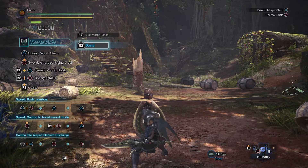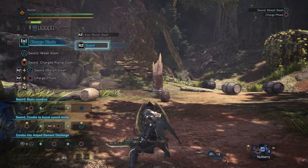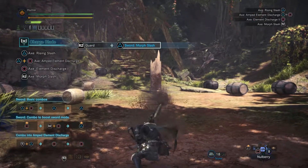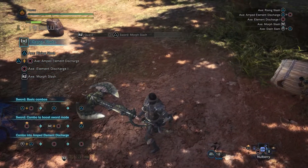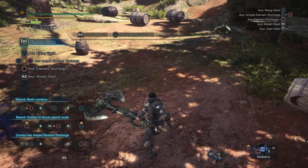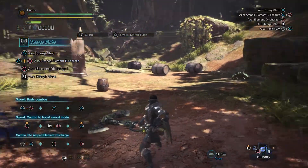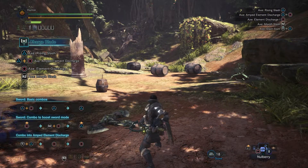To morph your weapon, you hold block and press triangle. So now it's an axe — that is so weird, but that is cool. It's different, and different is good. I'm already thinking of Bloodborne, with your weapon switching to different configurations. But that's cool.